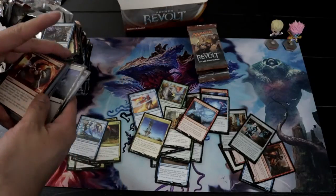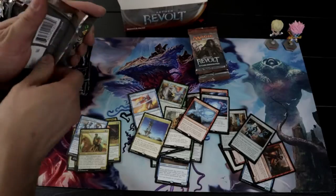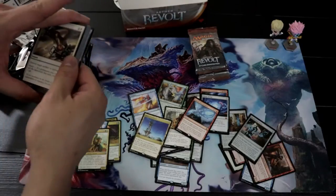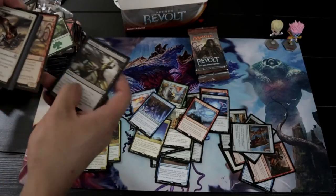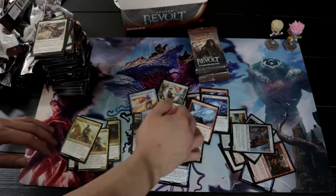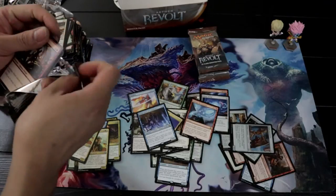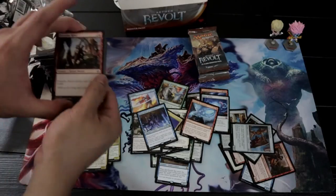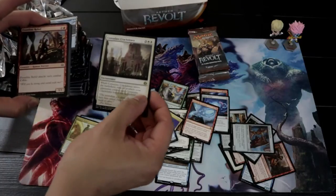Our rare is Release the Gremlins. Got a foil common and our rare is Baral. There's our Fatal Push! So our rare is Baral's Expertise. Baral's Expertise is very good in storm decks. I thought storm died already, but I'm seeing a lot of storm versions right now, and Baral's Expertise is one of the cards being used in Modern. We got our Consulate Crackdown — got one.